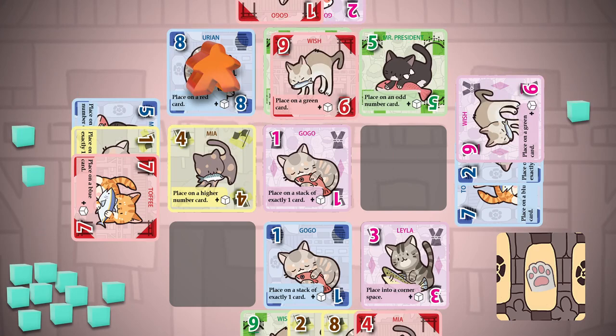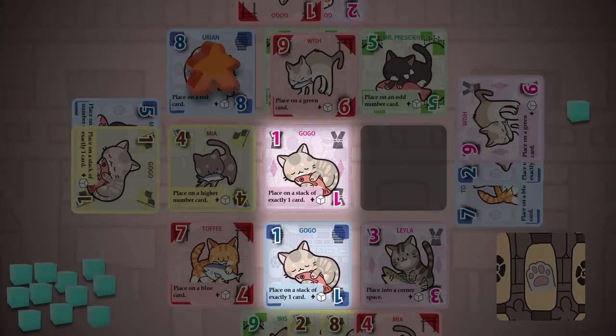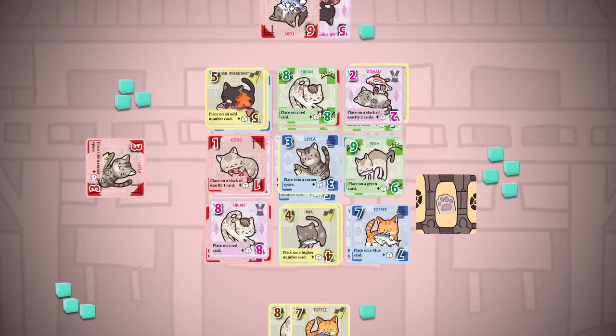As a bonus action, you can spend your tokens to play reserve cards if you find a spot for them in the grid. You can also earn more tokens for finding placement errors in the grid. If there are no more cards in the draw deck at the end of a player's turn, then the game automatically ends with a scoring phase.